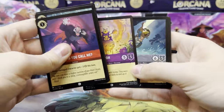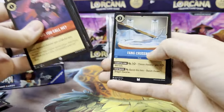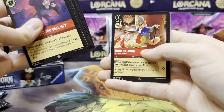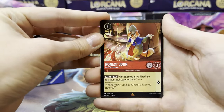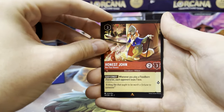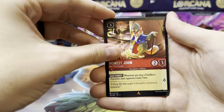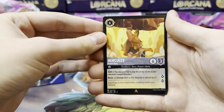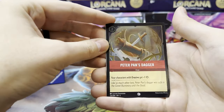We're not going to focus too much on value until we start pulling for trade bait. In the first chapter, I was able to basically trade the value of a booster box and all the duplicates inside it for some of the Enchanted cards. We'll see if that holds true for this set as well. Honest John Not That Honest is our first rare, Hercules Divine Hero is our next, and a Peter Pan's Dagger is our foil.